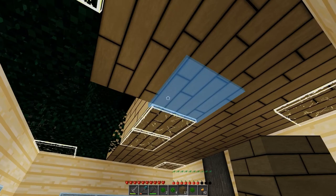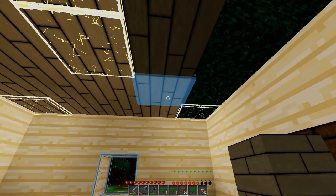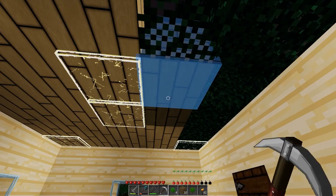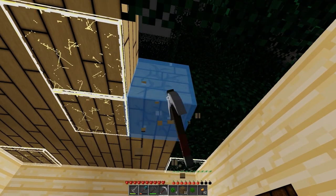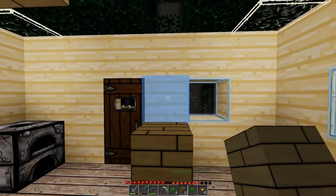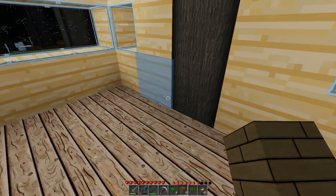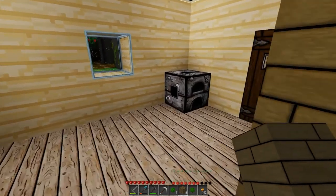Oh, I didn't even realize that was the right stuff. Wait, it's not. Slightly different hue — saturation, I'm going to go with. Well, that's fine though, because a partition is needed to separate the living space and the bedroom or something. I feel like having a bedroom with a giant window in it is probably not a great idea.